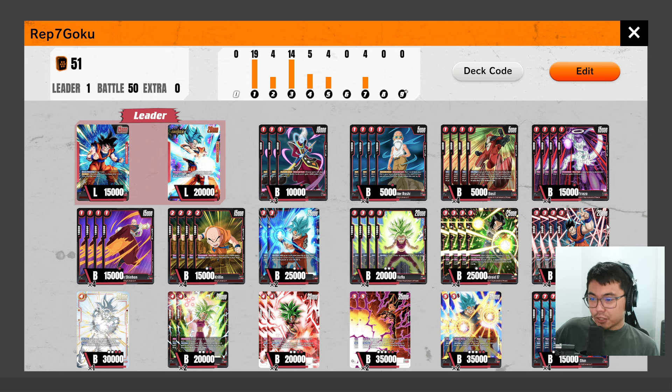Here it is. It's not really fine-tuned or anything like that. I think I do have a lot of 0 combos, but I think most of them are really necessary. We are running the Kefla system. It can pull out the 20k Kefla, the Android 17, or even the Gohan. Remember, these are Universe 7, so they're actually 30k on hit, which is really strong.